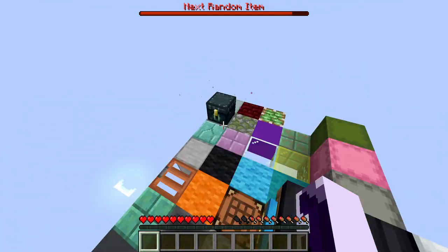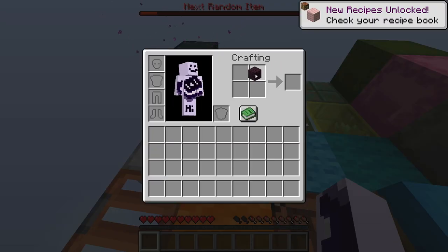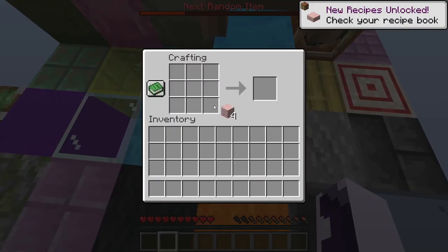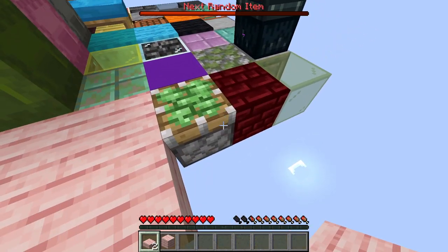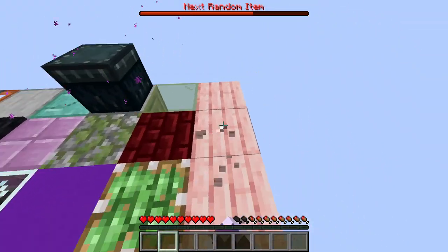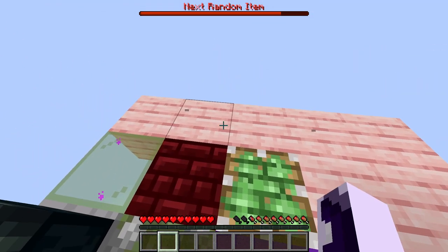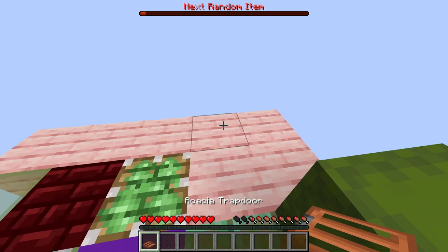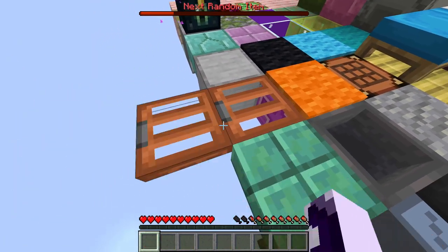I'm not complaining — they gave me what I asked for! We got a log! Oh my god, six, seven blocks — that's actually crazy. Look how much we expanded from just one log — seven blocks! And we got another acacia trunk, what's the chance?